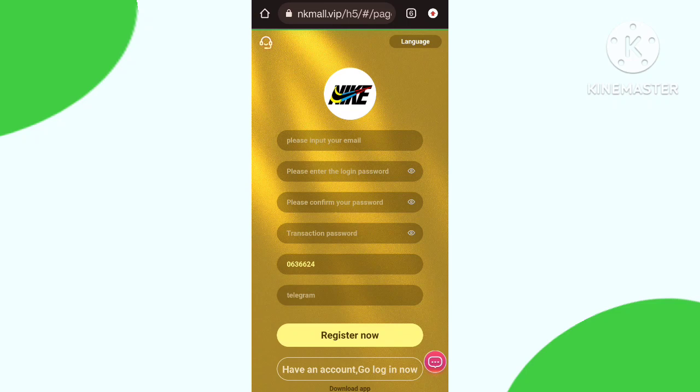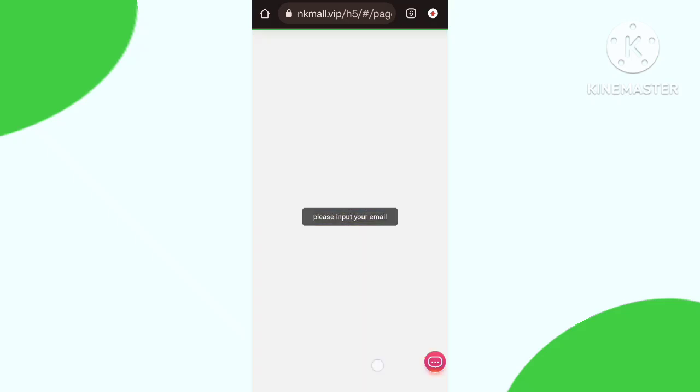First of all, to register an account you need to put your email address and password, create a confirm password, create a transaction password, and put your Telegram number. Then simply click the Register Now button. After the registration process is complete, it will proceed.